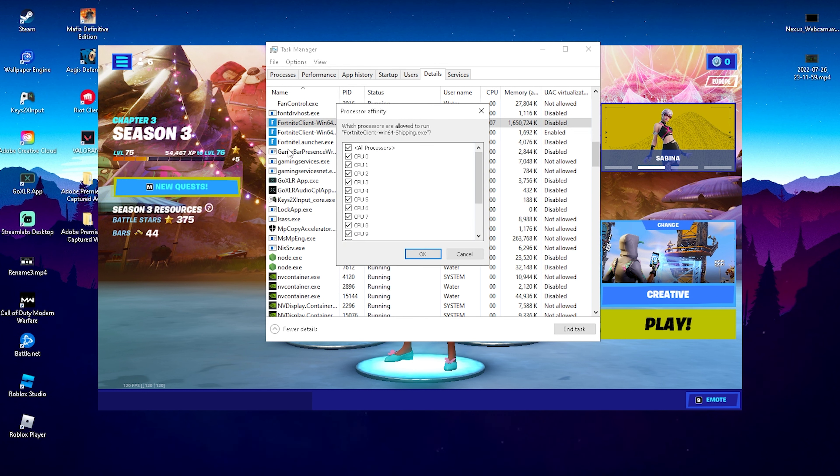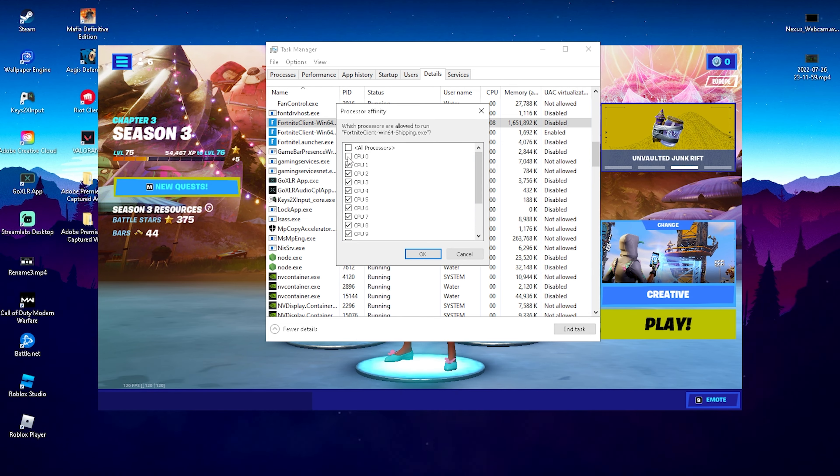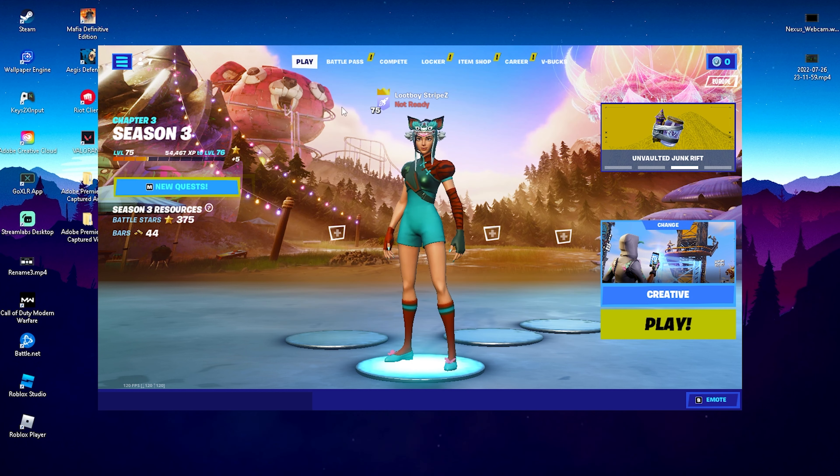Right-click on it and select Set Affinity. In this window, make sure to uncheck CPU 0. You can do your own research on this, but disabling CPU 0 — essentially your first real CPU core — can boost FPS and reduce input delay in many games.